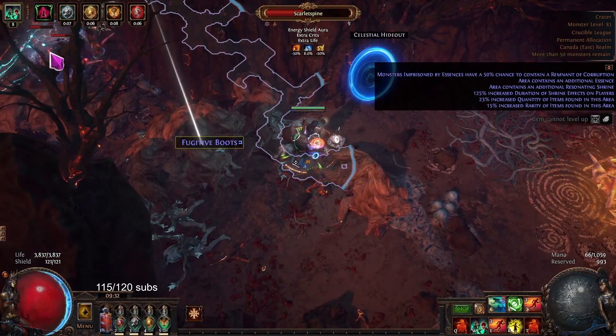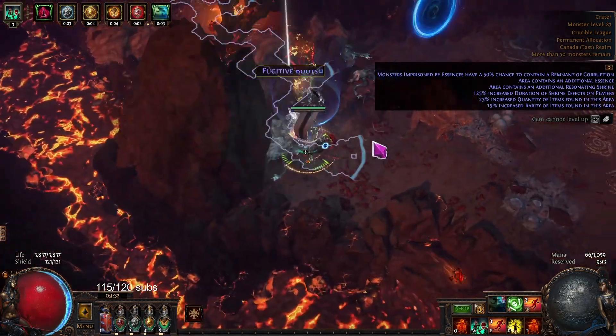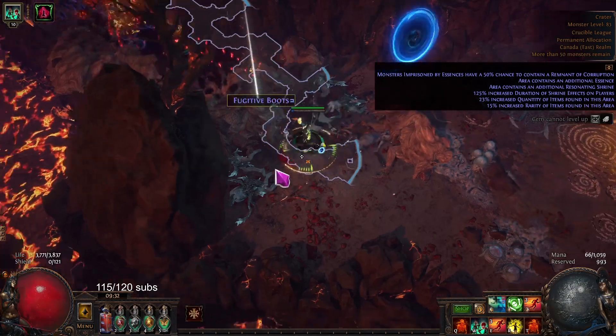6 Brittle, 30 Scorch, 20 Sap — so that's 20% less damage. We have 6% base crit applied for our minions, and 30% less elemental res.